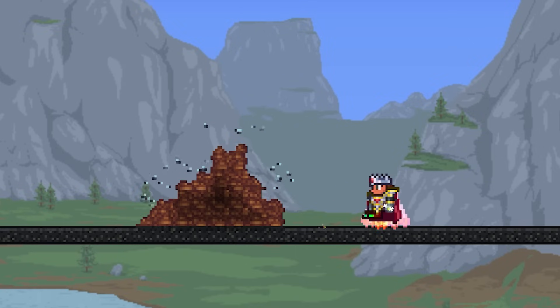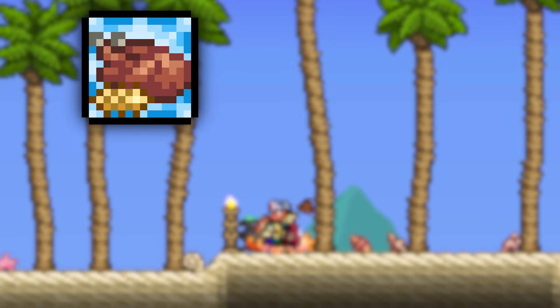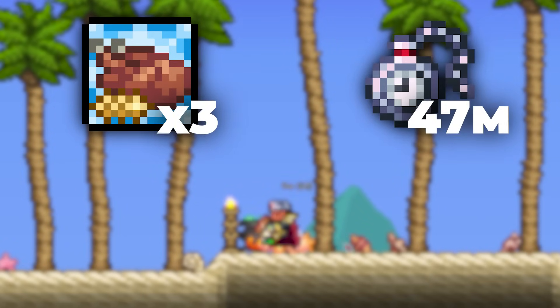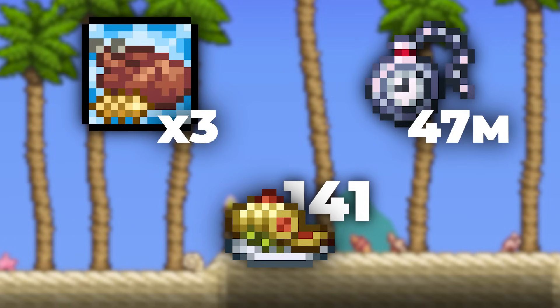To get Poo Blocks, you eat food, which is then excreted and picked up by you shortly afterwards. The amount of Poo you can excrete depends on the tier of the food buff and the duration, but the most you can get from a single food item is from the Golden Delight, which is 141 blocks of Poo, all released at once.